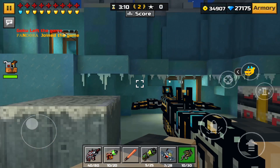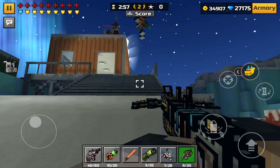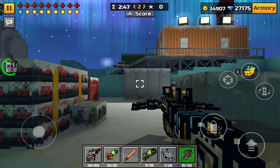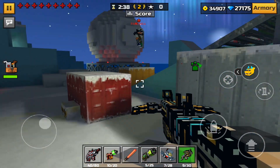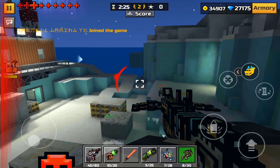Coming in at number two is the Rocket Crossbow, and the design of it is freaking awesome — not just that, the weapon is also pretty dang good. If you guys haven't noticed yet, most of these weapons are going to be premium weapons, and I have no idea why, but a lot of the premium weapons are pretty cool looking. The next weapon actually isn't a premium weapon — it's probably one of the only guns in this list that isn't, but it is still pretty good-looking and pretty good PvP-wise and pretty OP as well.